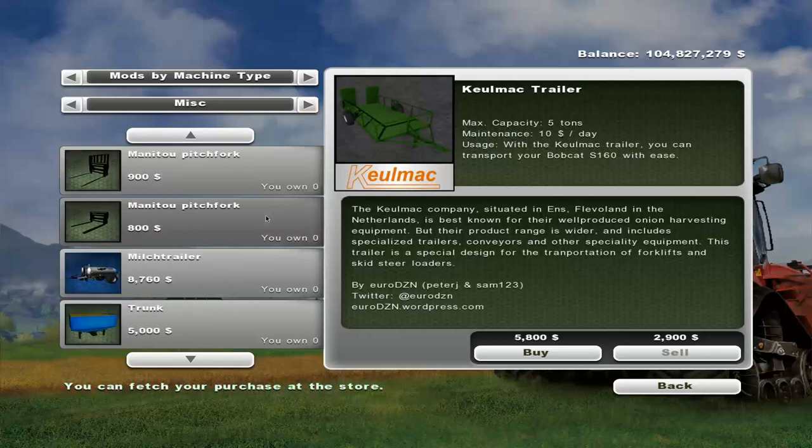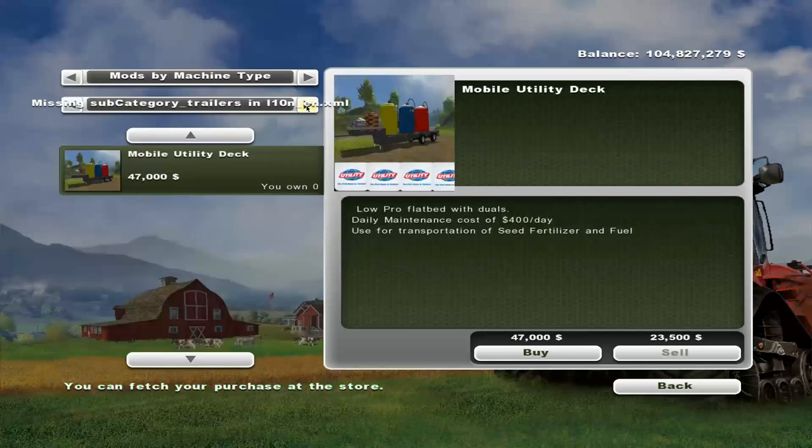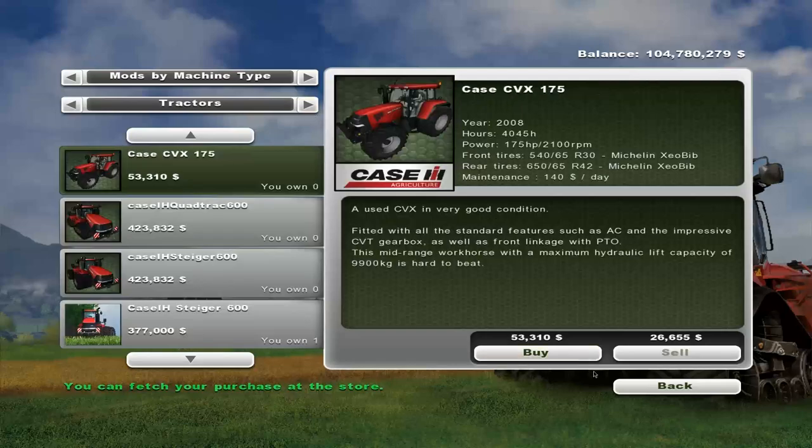In MISC — well, it's not actually in MISC. It's in the missing subcategory section. It's a mobile utility deck, so it's a flatbed. It's $400 a day in maintenance — pretty hefty maintenance costs. $47,000 to buy, but it has all kinds of goodies for refilling. Let's buy that.